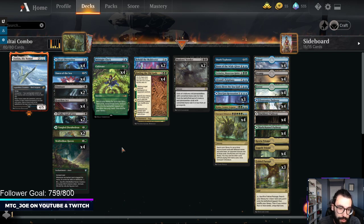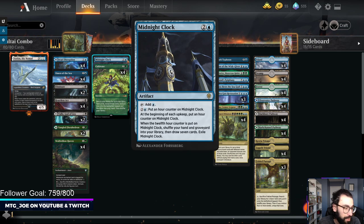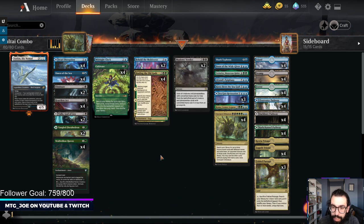Then you have disruption and card draw. You have Jwari Disruption, Omen of the Sea can draw you cards, and I like playing a Midnight Clock. What I like is with the Midnight Clock, even with Vorinclex it doubles the counters on it. So it lets you find stuff in your graveyard and shuffle it back in late game.